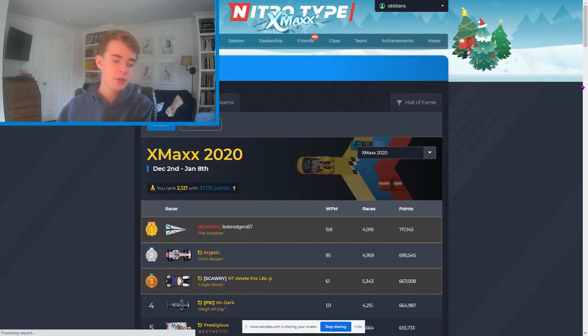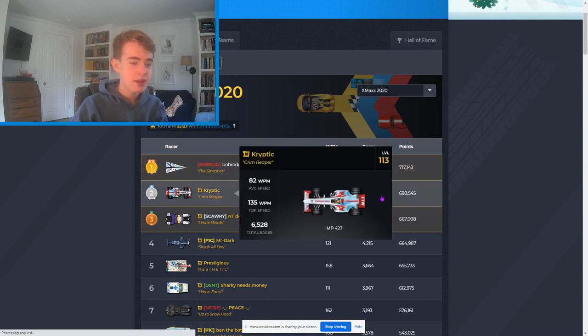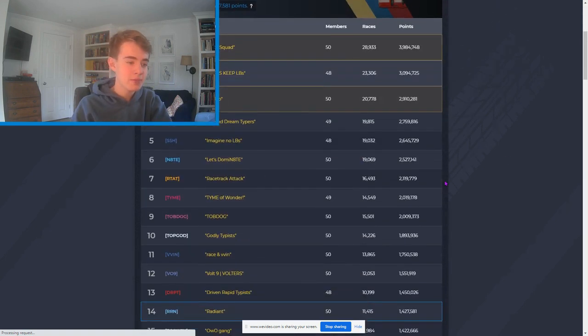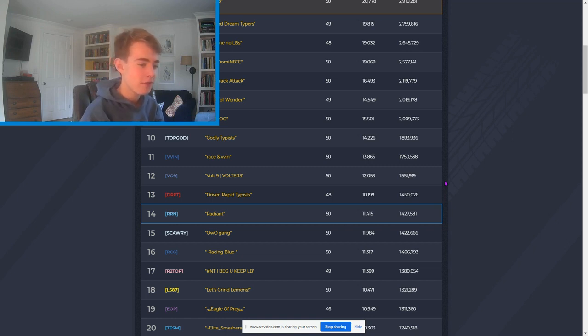Blitzing on the leaderboards is really good because you can get a lot of points in a short amount of time. It's more so for teams, but I'll also talk about what it does for racers. Say Cryptic wants to get ahead of Bob Rogers 67 — what he can do is Blitz for two hours, and then his race count and his points will go up tremendously. If Bob Rogers wasn't Blitzing at that time, he has a much worse chance of leveling up or getting more points. For teams it's the exact same concept, except you get more of a drive because a lot of people can Blitz at one time — and that's a huge point boost, getting really far ahead really quickly.